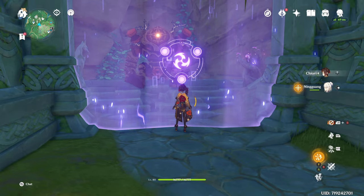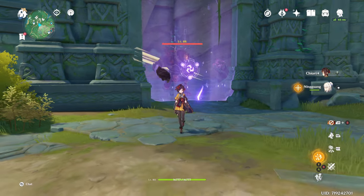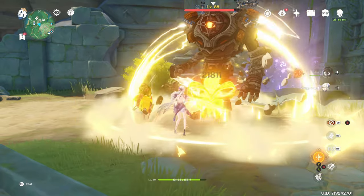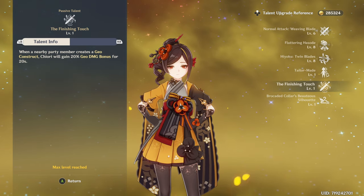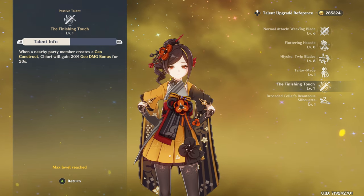With this in mind, your best basic rotation at C0 should be Chiori double-tapping on her skill. Your next-in-line character should be able to summon a Geo construct and do at least one auto attack before doing anything else. Your second ascension passive will give Chiori an extra 20% Geo damage bonus for 20 seconds whenever there is a nearby Geo construct.